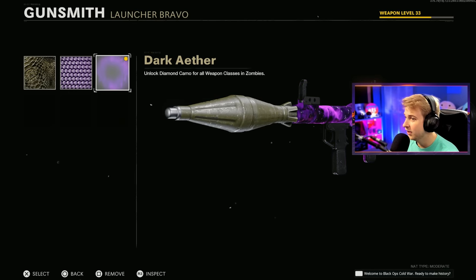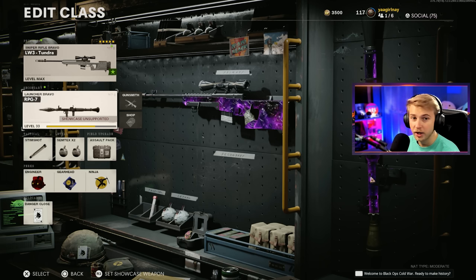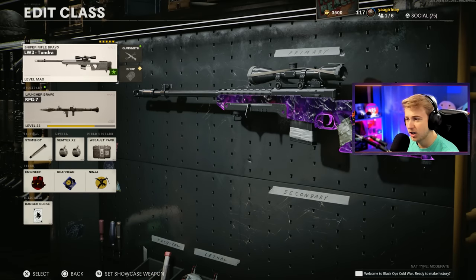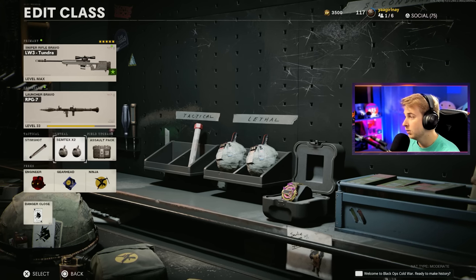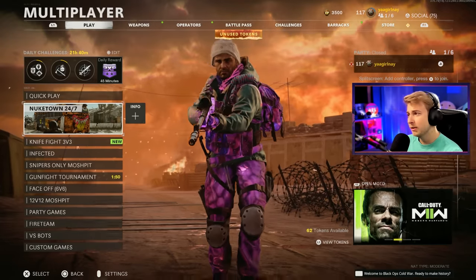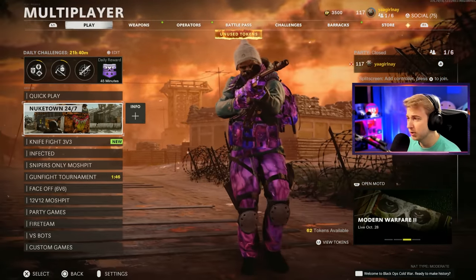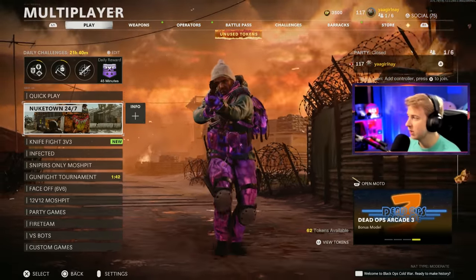Let's go ahead and throw Dark Aether on this so it looks decent while I'm using it. We got to put the balls on here. Here's my class — I'm going with the Tundra. I might switch to a different weapon and try leveling that up while I don't have rockets. But I'm going with Stim, Double Semtex, Assault Pack, Engineer, Gearhead, and Ninja. I think I'm going to go with a few different modes. I'm going to try playing Fireteam again, seeing if there's still people that play that. But to start us off, I'm hopping into Nuketown.